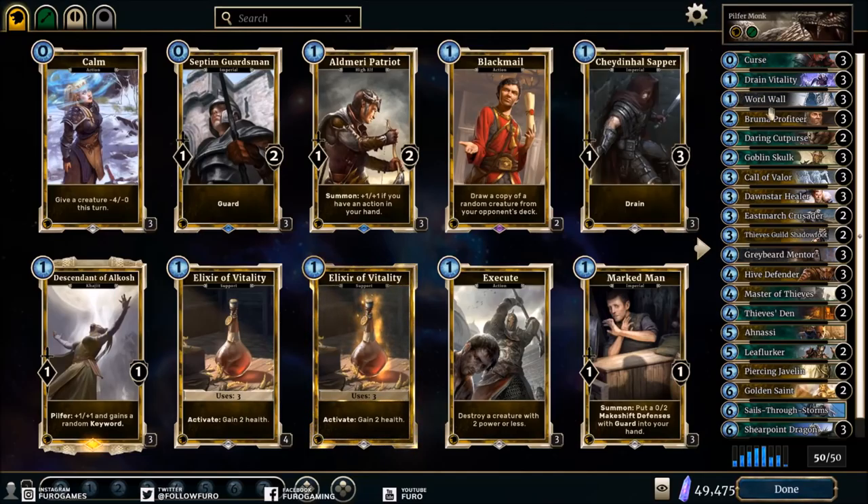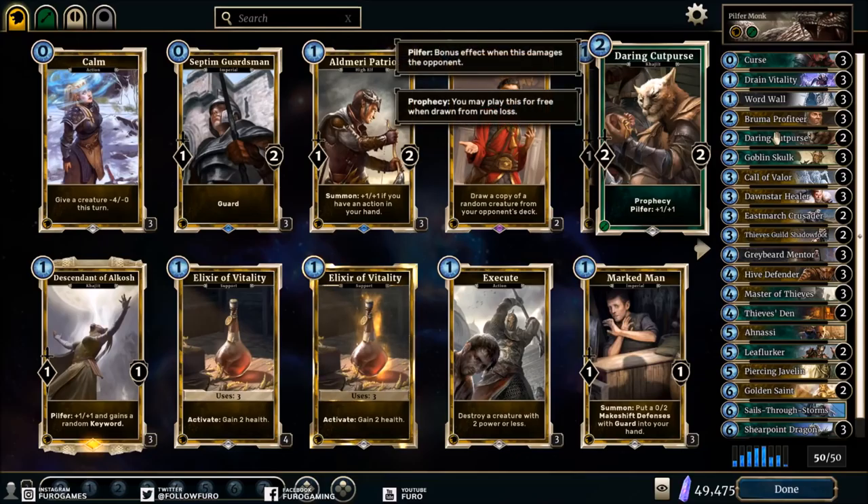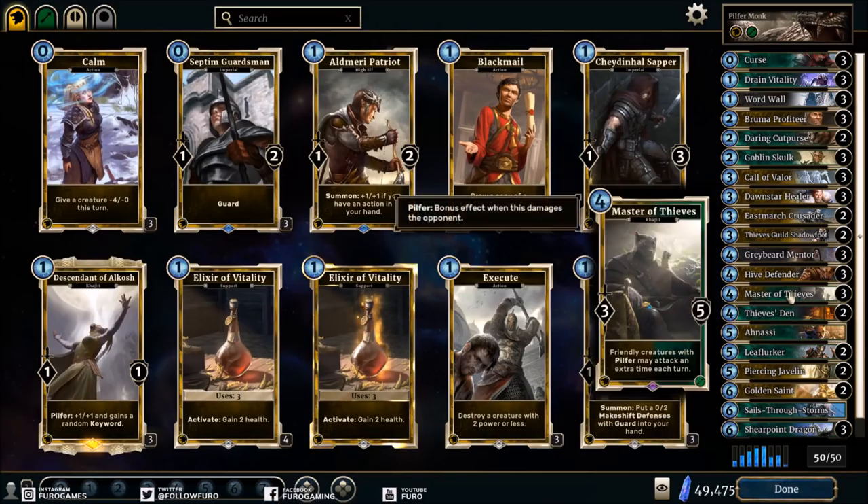Pilfer is an ability for creatures — if you attack your opponent and hit damage in the face with the creature, you are triggering the Pilfer effect. So in this case, for example, the Daring Cutpurse gets plus one plus one, so instead of a 2/2 you have a 3/3 on the board. Pretty cool, but what makes Pilfer really interesting is the card called Master of Thieves.